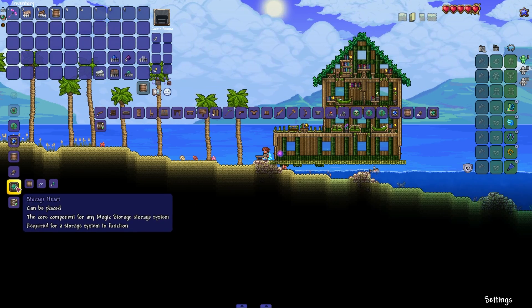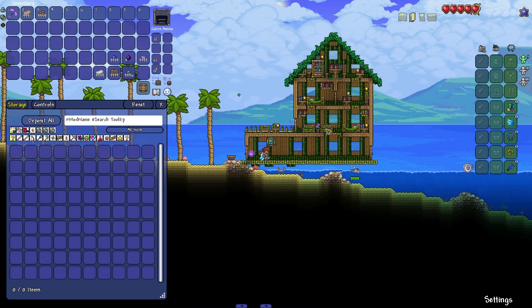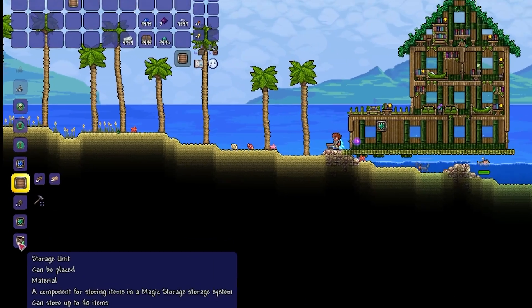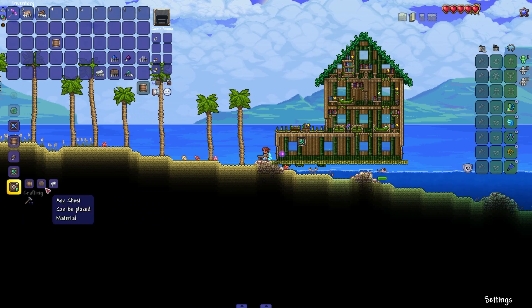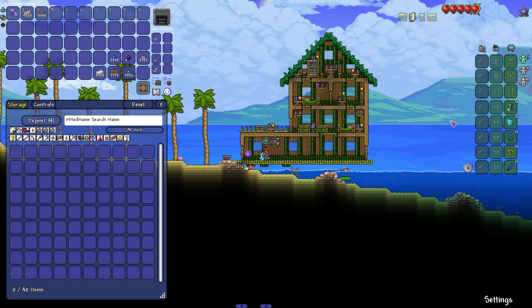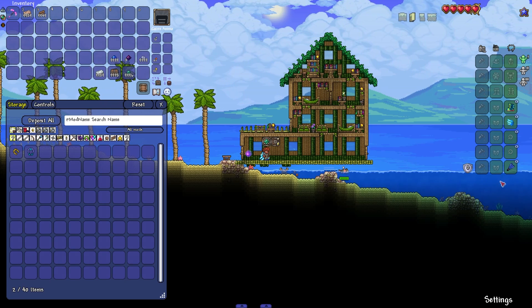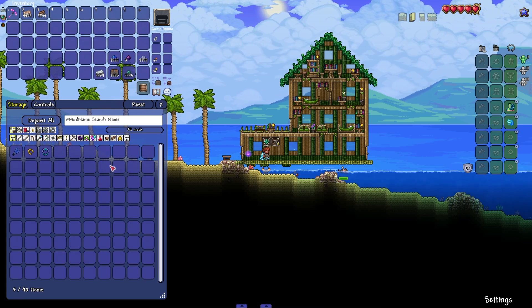All you want to do is go ahead and create one of these. We're going to place it right here. The problem with this is we don't actually have any storage slots available, so let's fix that. We are going to create what's known as a storage unit. This holds 40 items. We need a storage component, a chest, as well as 10 of any silver bar. We're going to pop it down right next to our storage heart. We are now able to store items within it — we have 40 slots.